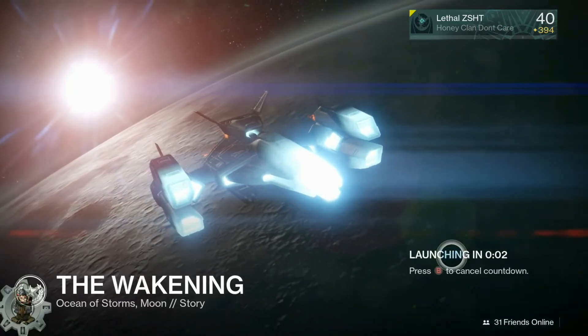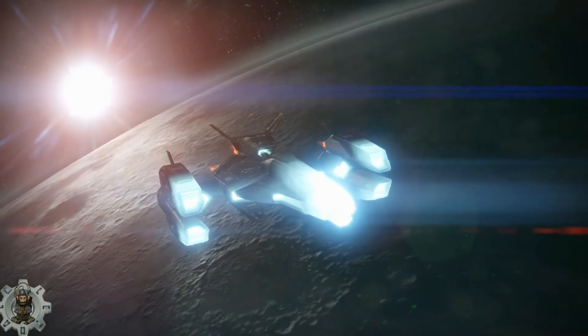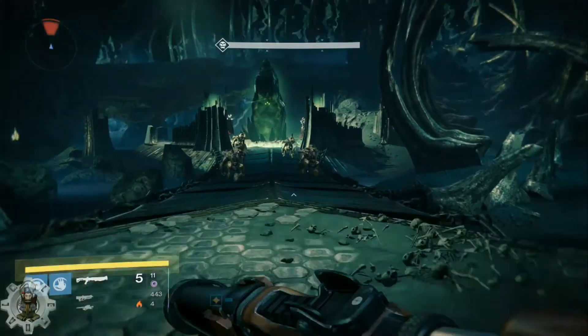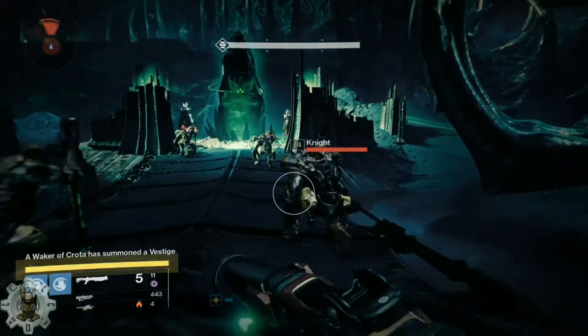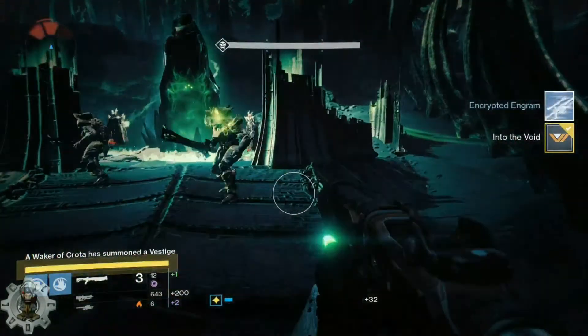This farm spot is actually The Awakening — it's the level 14 mission on the Moon. You just want to play through all the way to the end. I'm going to do this real time so you guys can see exactly what I'm talking about. You get to the end of the mission and you're going to have knights right off the bat — four knights for you to farm right here. Easy, easy peasy guys, just kill these knights.